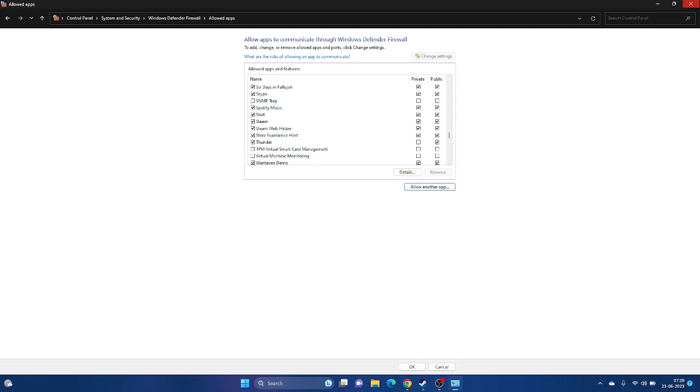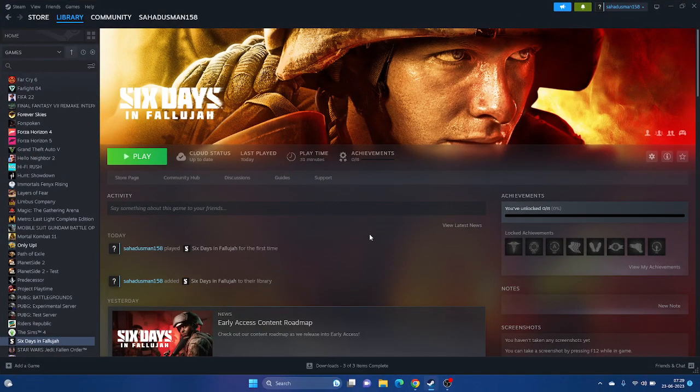Next, try unplugging all USB devices. Many users play with multiple monitors, joysticks, Logitech wheels, or other USB peripherals - these can cause issues. Remove everything from the USB ports, including extra monitors. Launch the game first, and once it's successfully launched, reconnect your controller. This step was found from the Steam community and has worked for many users.